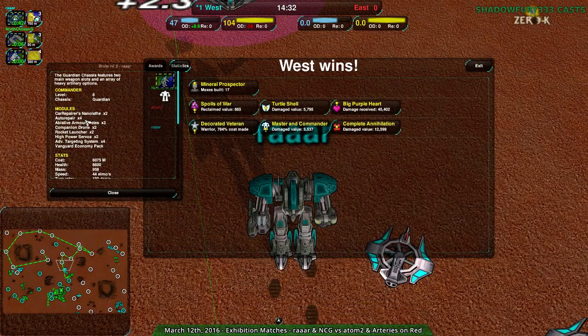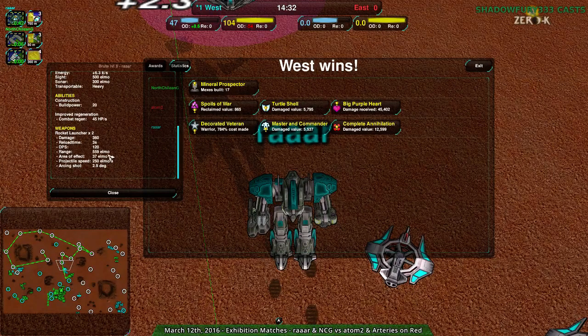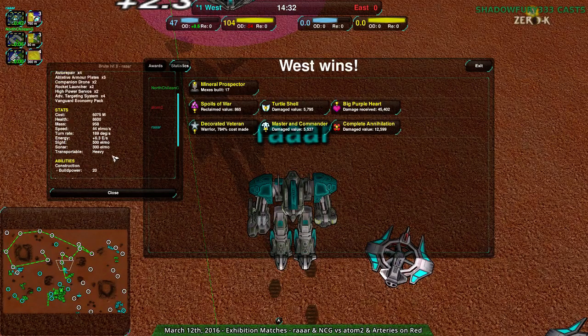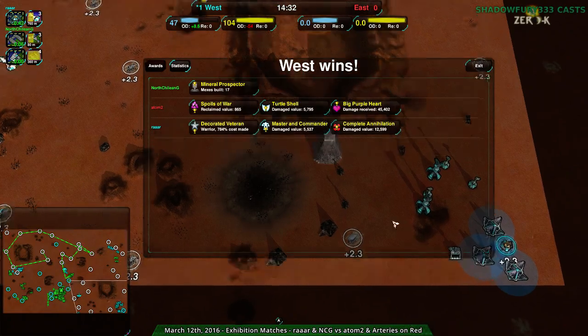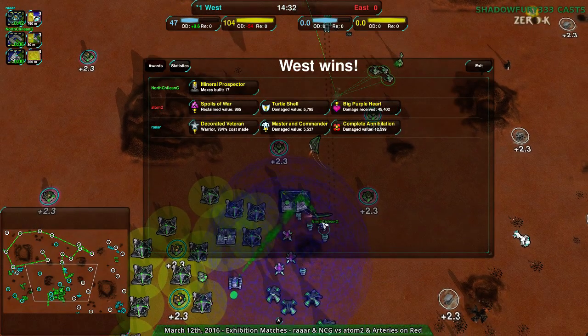The final commander setup: two nanolades, four auto repair modules, three armor plate modules, two drones, two rocket launchers. Bunch of extra range and speed — relatively quick but not super quick. Range of 539 elmo puts it just about at the upper end of skirmisher range. 720 damage per pair of shots — that's something. It did the job and wrecked east team's everything, exactly as intended.